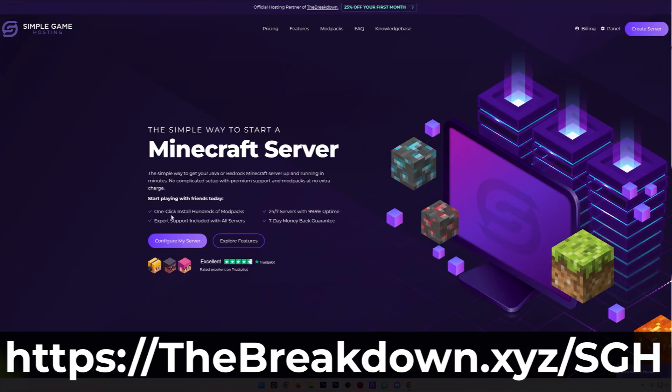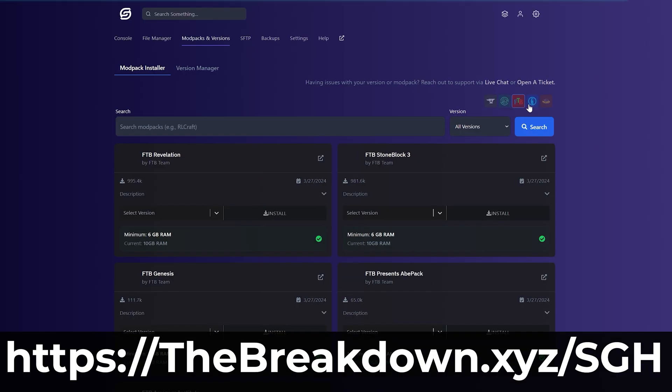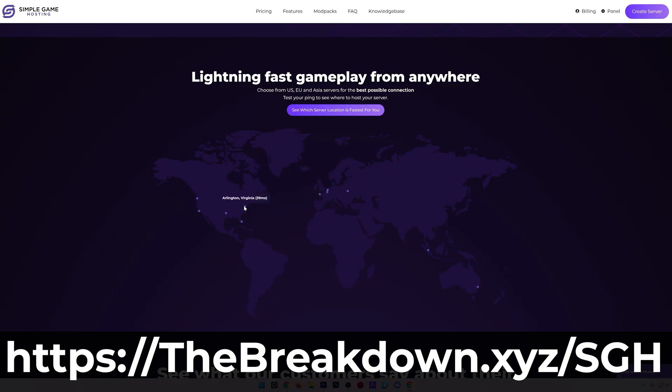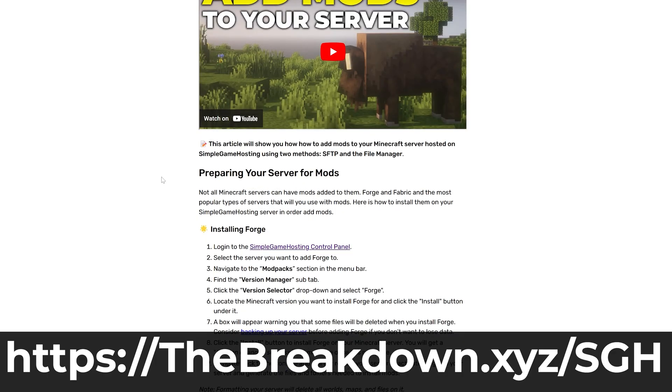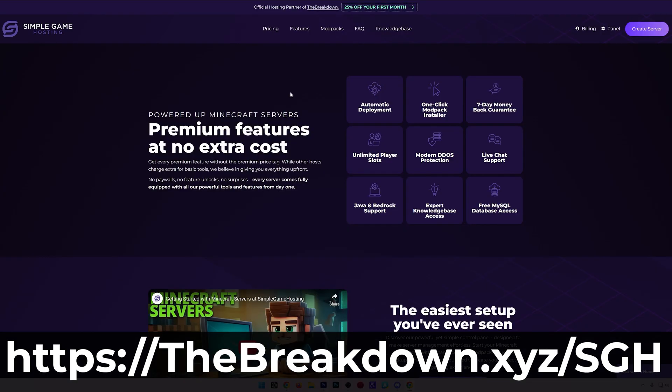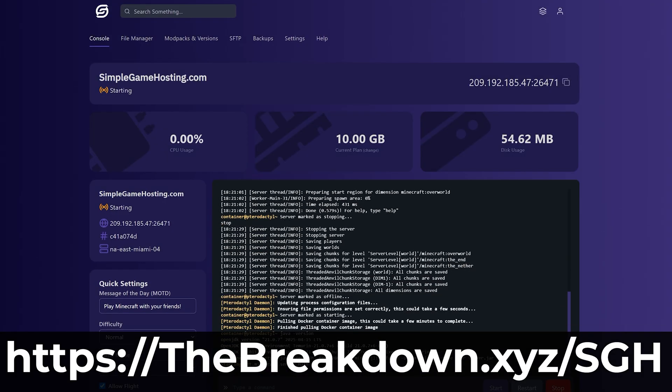And while this is downloading, a word from our sponsor Simple Game Host. You can go to the first link in the description, breakdown.xyz/sgh, to start your very own 24-hour Minecraft server for you and your friends. It's super quick and easy to set up, and you can add mods, plugins, and modpacks, customize it any way you want. There's even expert live chat support. So go check out Simple Game Host at breakdown.xyz/sgh.